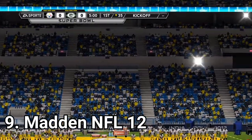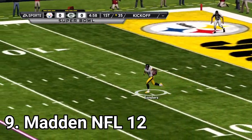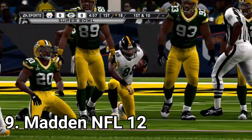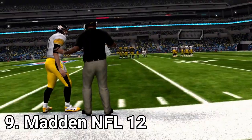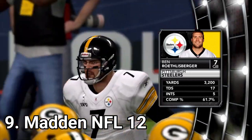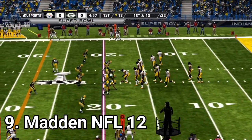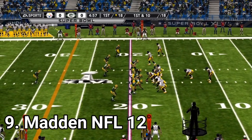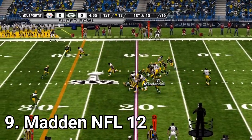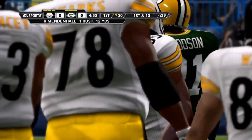Madden NFL 12 has slight improvements in presentation: a new lighting system, 3D grass, a new broadcast camera, and new player animations. In gameplay, there is the player trait system, meaning each player has different personalized stats so they perform differently on the field. But overall, even with these improvements, it feels like the same experience from last year — though it's not a bad thing, considering Madden is already a monster experience.